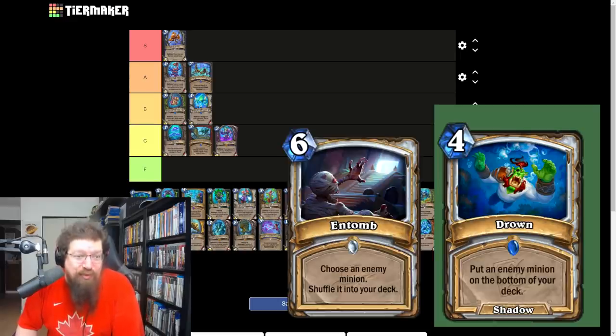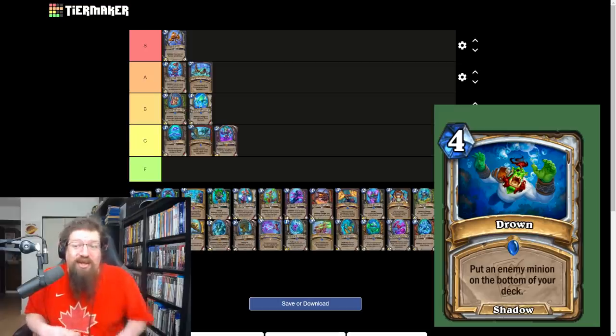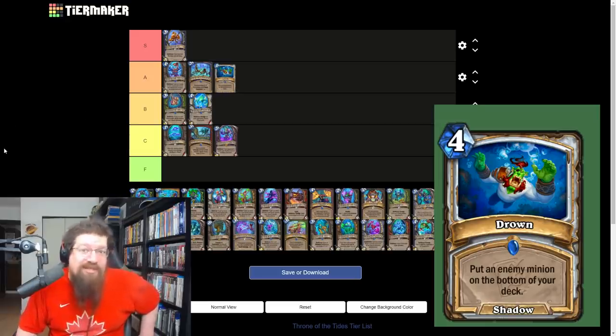Drowned is a four mana entomb, but rather than a tomb just taking the minion, it goes to the bottom of your deck where you can dredge it out. It's just cheap removal — a better Polymorph in most situations. I actually have to give this an A. I can see this going in multiple priest archetypes, in particular Quest and slower priest decks. It's obnoxious, it's good, it's a priest card.